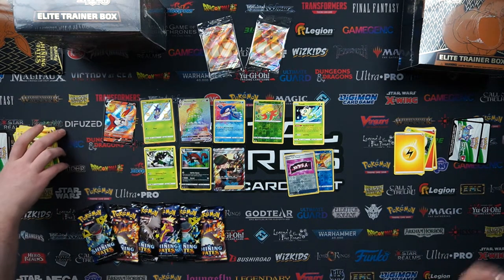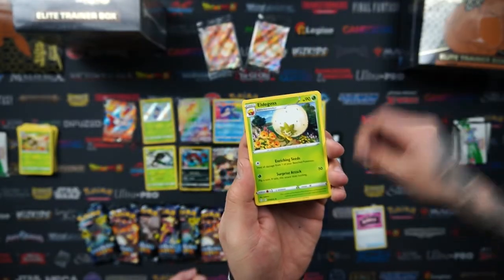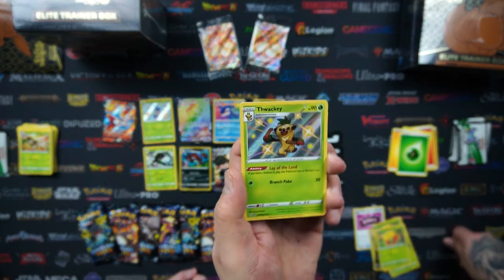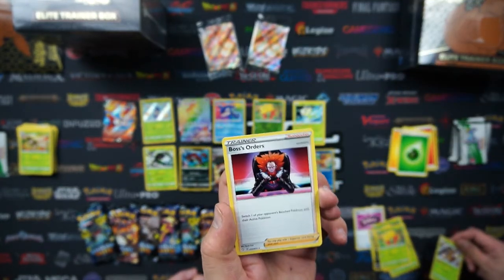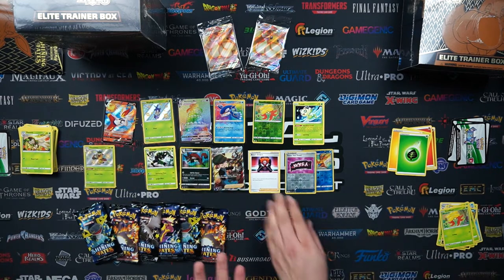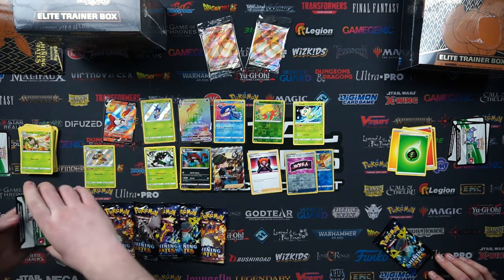On to my pack — I haven't had a non-holo pack I don't think. We have Team Yell Towel again, Eldegoss, Luxio, Gossifleur, Snom, Koffing, Cacnea. The reverse was a Gossifleur again, and the rare was Fockey. There's a Jungle Drummer there, where's Boss's Orders? Not a holo with that card. The holo version is exclusive to the V Battle Deck bundle, so if you're wanting a Lysandre foil that is where you can get it. Head over to TotalCards.net and pick yourself up a V Battle Deck bundle. Lysandre is a really cool Boss's Orders — we last saw him in XY and you can't really use that in standard, so it's pretty cool to have a Lysandre artwork.